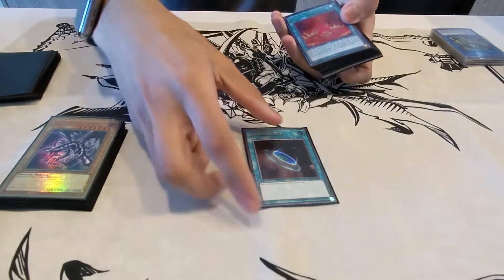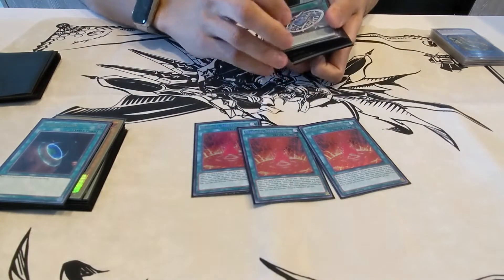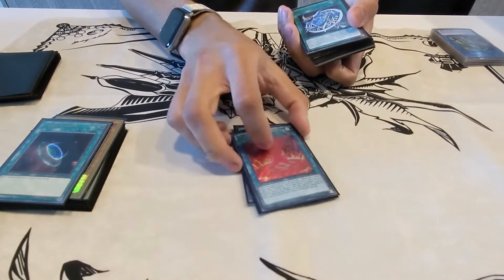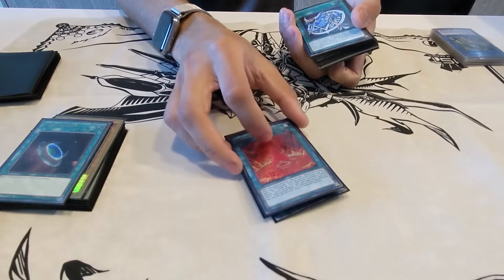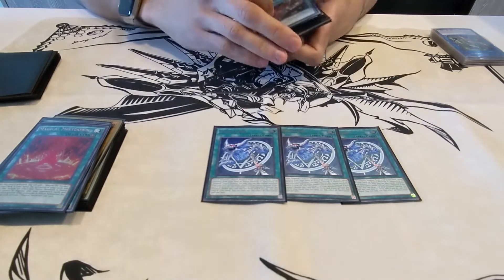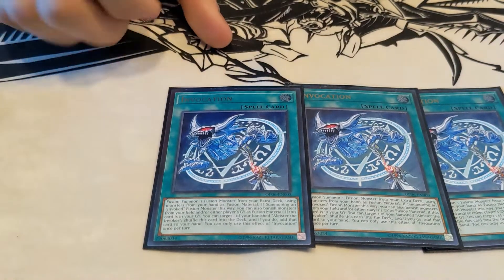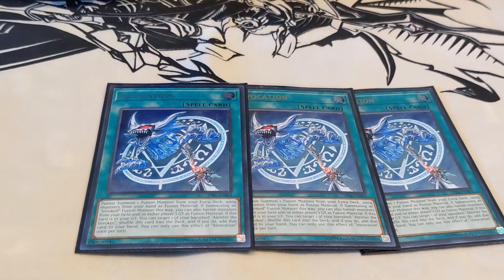One Ultimate Rare Terraforming. And obviously we run three of the field spell, Magical Meltdown. This card is similar to Union Hangar, although Union Hangar is a bit better — but this card allows you to search for Alistair the Invoker. We also have three Ultimate Rare Invocations.